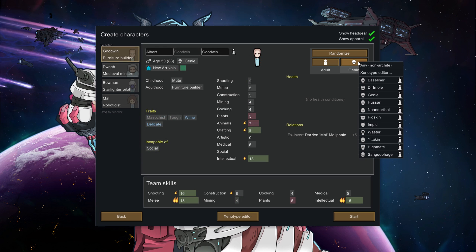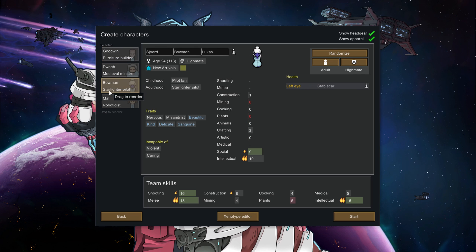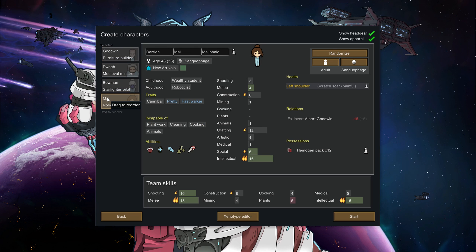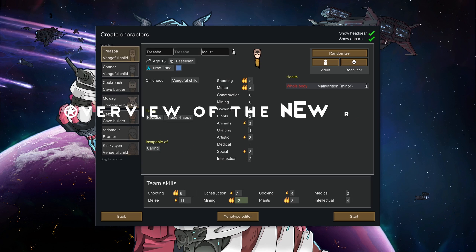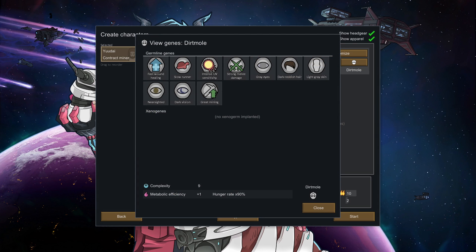There are four new xenohumans with xenogenes: genies, hussars, highmates, and sanguophages. Here is a brief overview of the new races. Dirt moles are great miners who see in the dark and heal quickly, but hate direct sunlight, move slowly, and can't shoot accurately at long range.